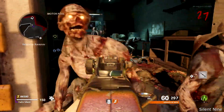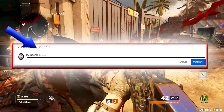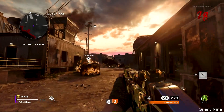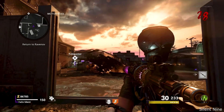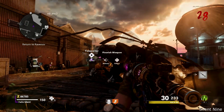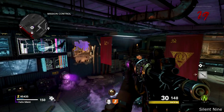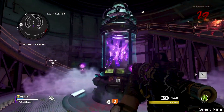First step, you want to get two players. Drop a gamertag down below if you do not have anybody to do this with, and somebody might add you. If that doesn't work, join my Discord, which will be in the pinned comment down below. But once you get two players, you want to load up into Firebase Z — this only works on that map. You need to turn on two reactors; I recommend the left and then the middle one.